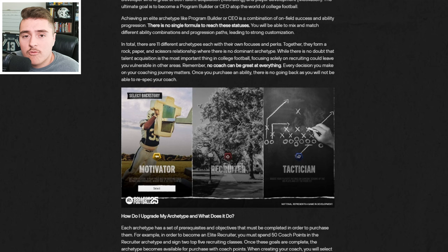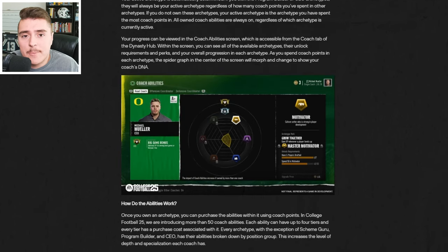Let's hit some rapid-fire Dynasty action. Coaching archetypes and their backstory start with the motivator, recruiter, or tactician storyline. Just like player abilities, coaches also have abilities, and you want to continue spending points to go down a certain path, as well as upgrade the tier of your ability.